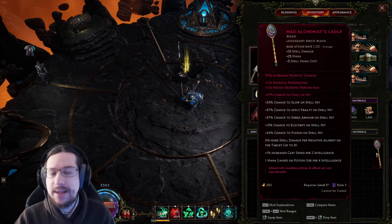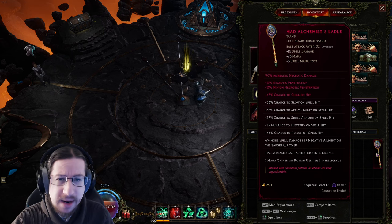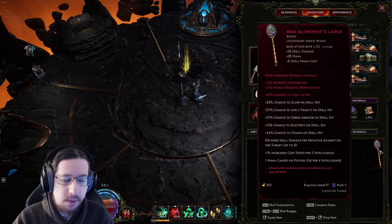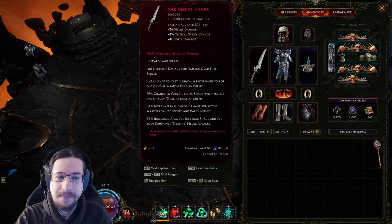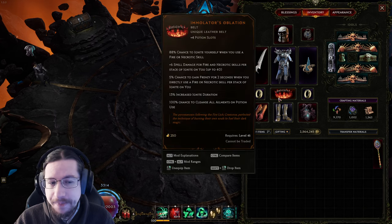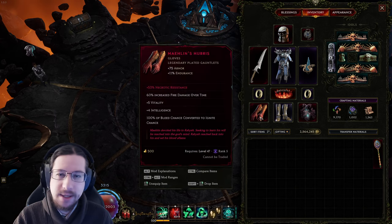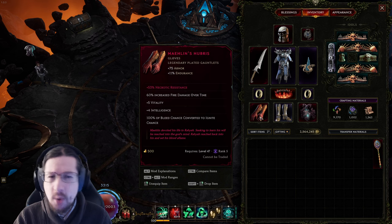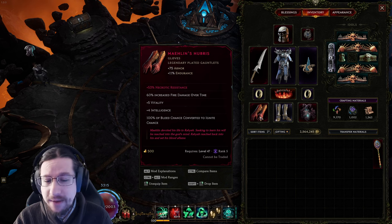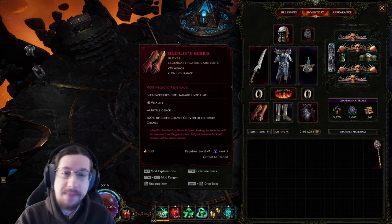In terms of stats on your weapon, things like necrotic damage, damage over time, necrotic pen, minion necrotic pen — ideally you want crit multi on a weapon. I tried for both of these and missed on both. In order to get the bleed chance converted over to ignite chance for the Immolator's to work, you also need Malin's Hubris. Malin's Hubris is a pretty okay pair of gloves — mediocre at best. They give some Dex, some int, but not super high rolls. However, they're quite easy to get one LP for, so I ended up with 53% necrotic res on mine.